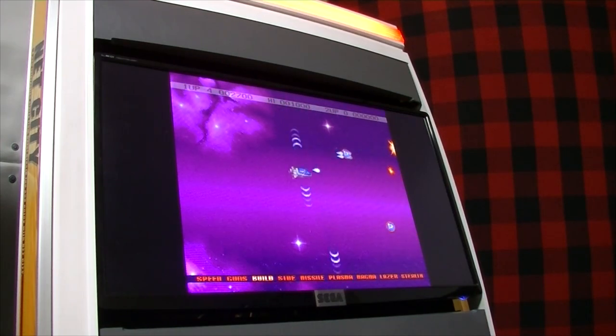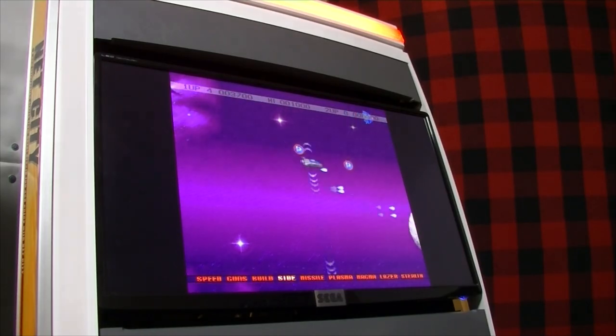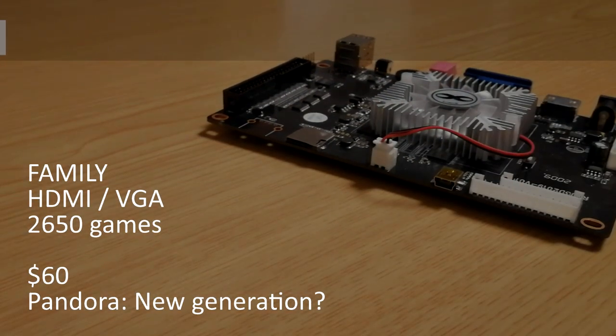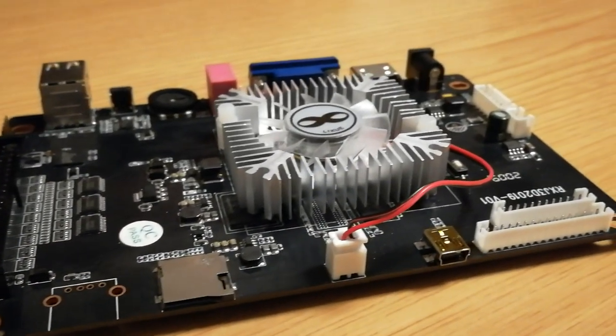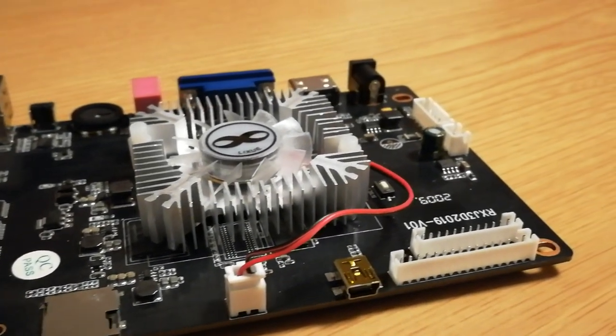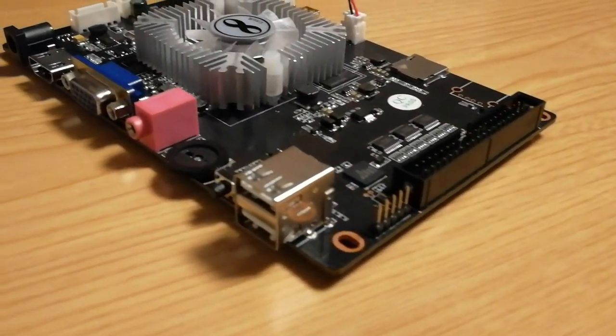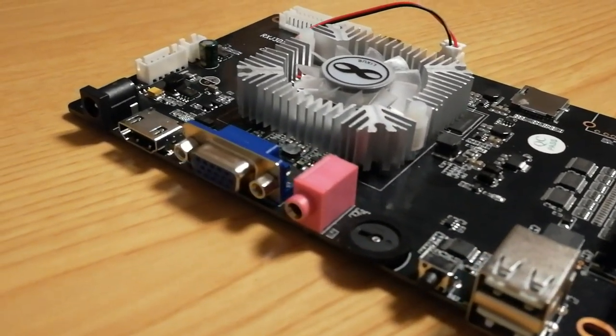This box would be amazing if it had those pins. Number 5: Pandora Treasure 2 — often overlooked. This board has the new generation of software on the 912 boards. The games list includes FBA, MAME, PlayStation 1, PSP, and updated versions of the N64, Dreamcast, and Naomi emulators.